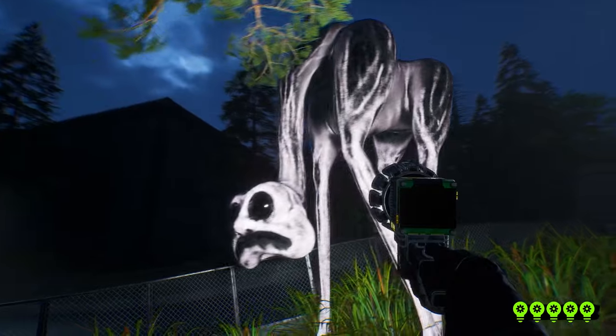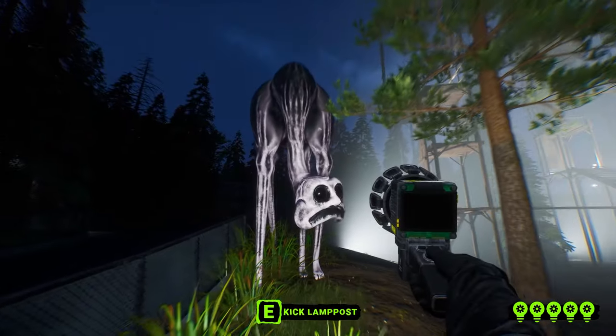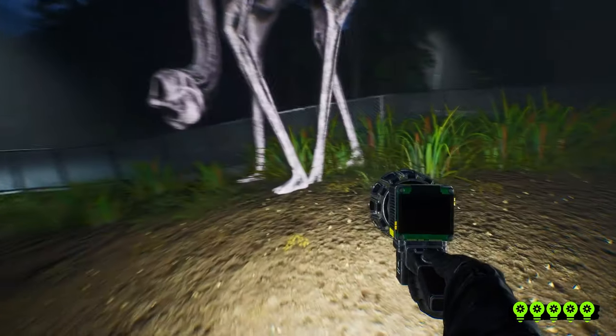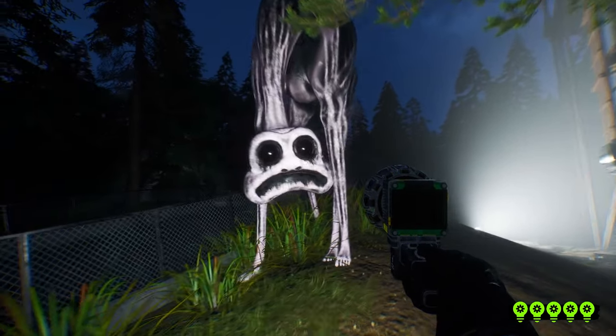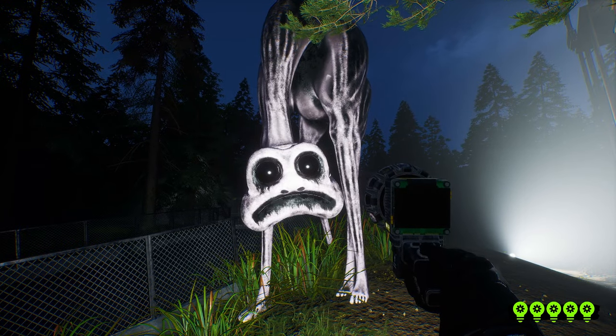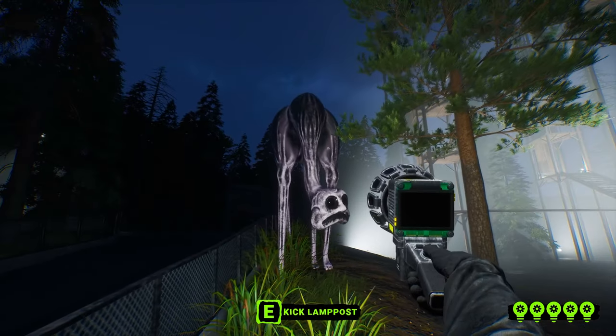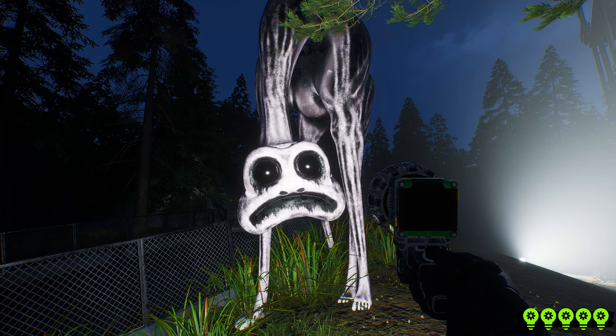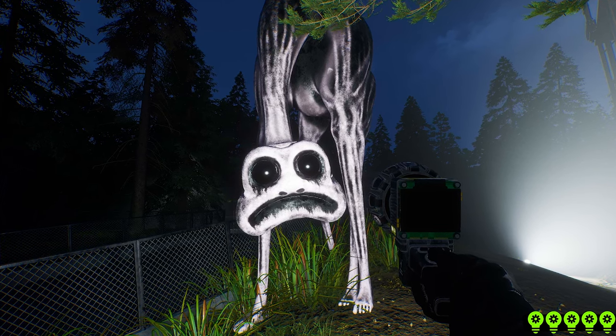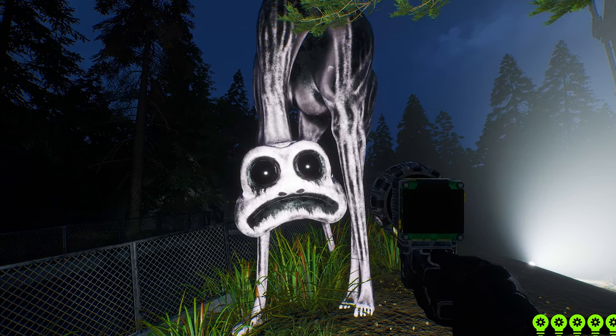Another friendly monster resembles a giraffe, considering its long neck. It has long legs with human feet and a bigger body. Its neck is very long yet drops down rather than being straight up. Its face has big black eyes, nostril holes, and instead of a big smile, it has a big frown — meaning this guy is probably not the happiest.